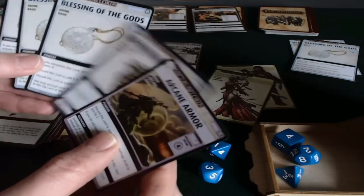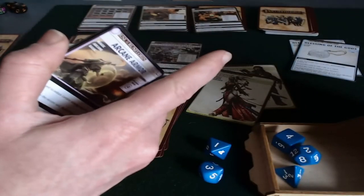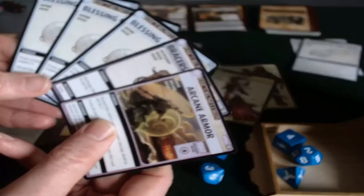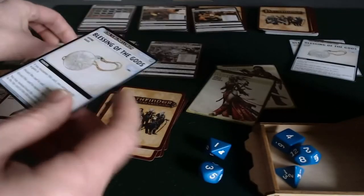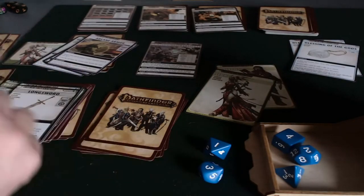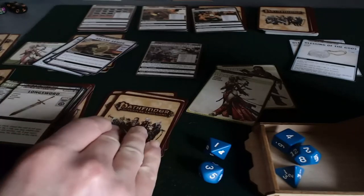She does have a bunch of blessings, and I'm always nervous about that timer deck counting down. So I think I'm going to be a little bit brazen here and just arbitrarily discard a blessing card — easy come, easy go, hopefully. Well, definitely easy go, but hopefully easy come. So she gets to explore again because she discarded that.